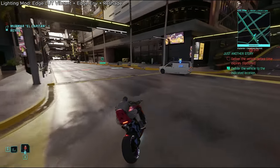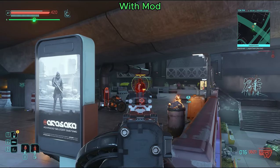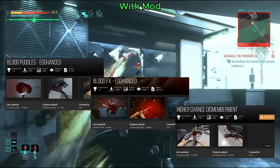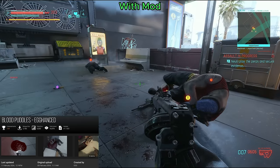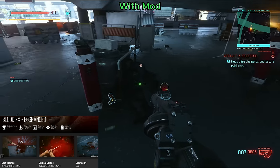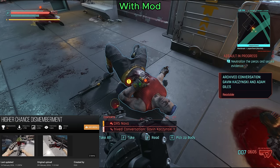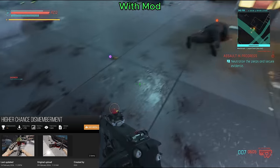Starting with some general visual mods — first up we have a trio of mods that carry a little gore warning, it's not for the most sensitive viewers. We have the Blood Egg Enhanced series of mods by the author Egg. These are three mods: Blood Puddles Enhanced, Blood FX Enhanced, and Higher Chance Dismemberment. Blood Puddles Enhanced does exactly what the name says — it gives blood puddles completely new textures and effects as well as increases how long blood puddles stay spawned. Blood FX Enhanced focuses more on the splatter side — splashes, mists, squirts. Higher Chance Dismemberment increases the frequency of the dismemberment mechanic when hitting targets.